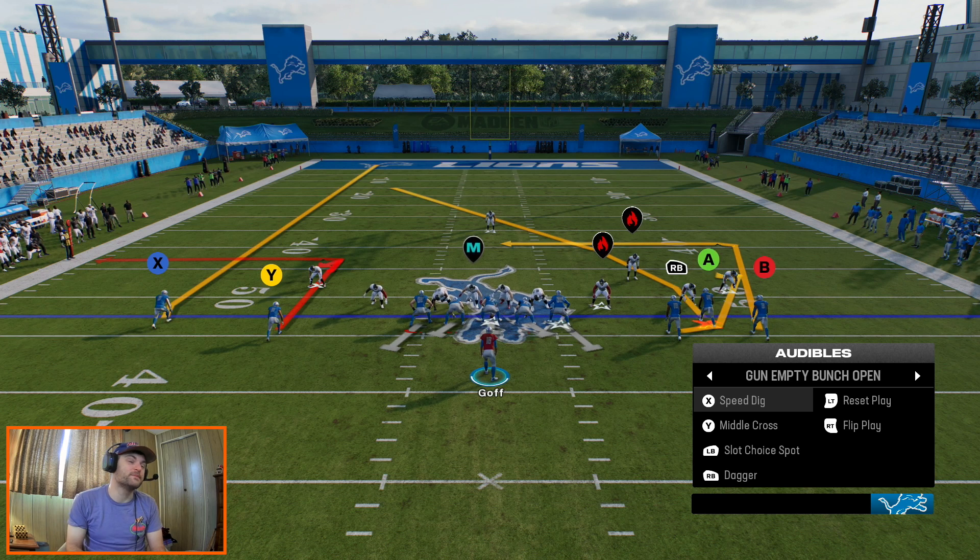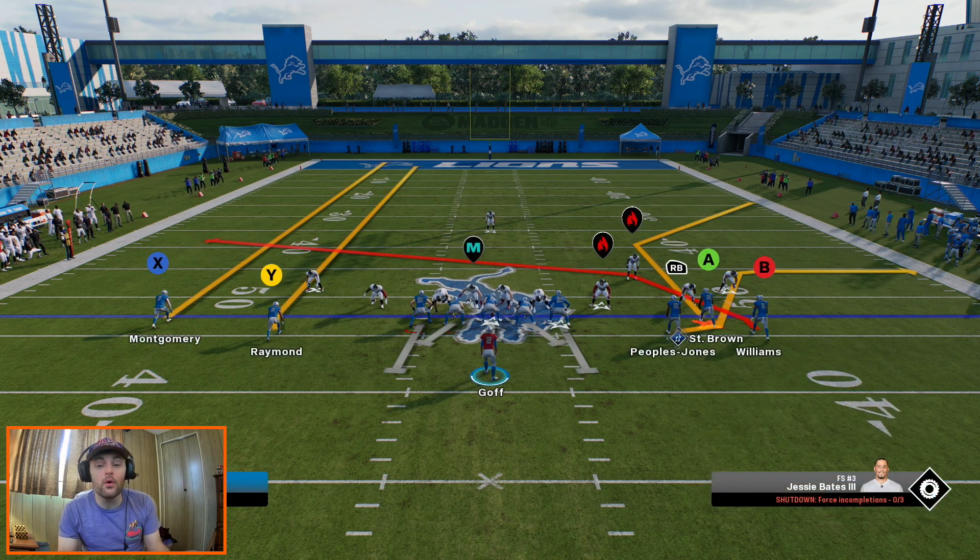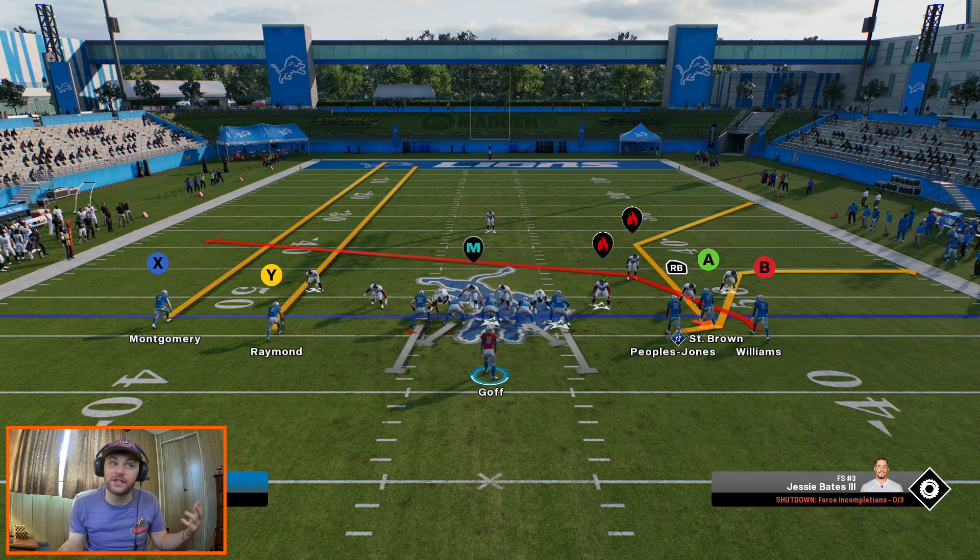Next one is middle cross. I like to leave this one stock. Really the action we're going to be running here is with Williams and Peoples-Jones. If it's man coverage, it's kind of our man beater — we're almost using a pick play without using a pick play.